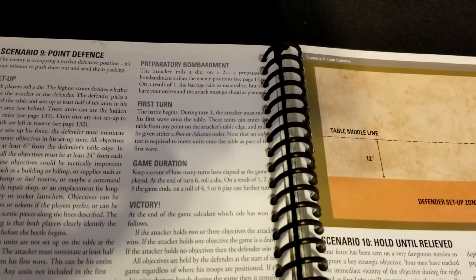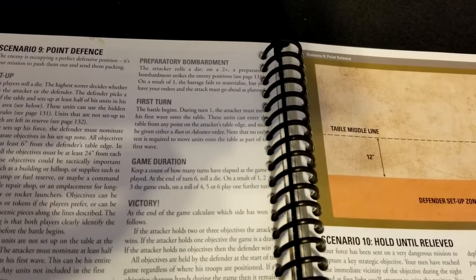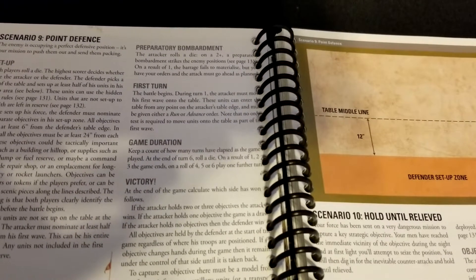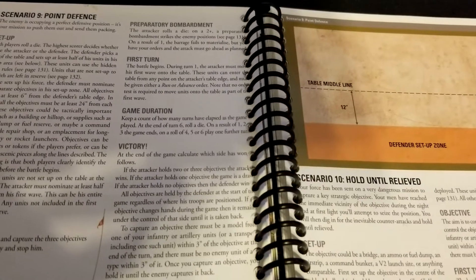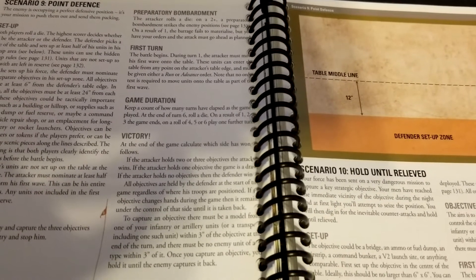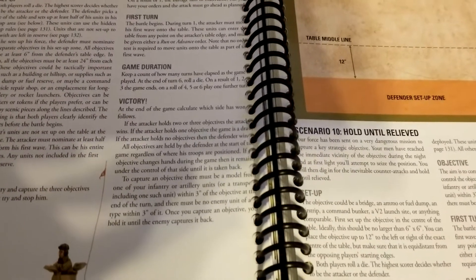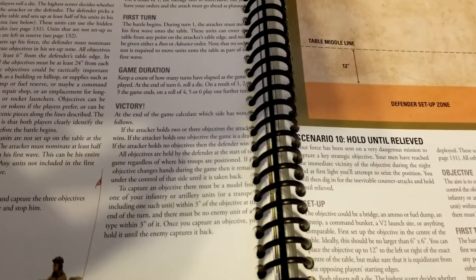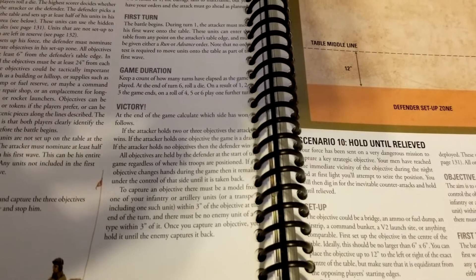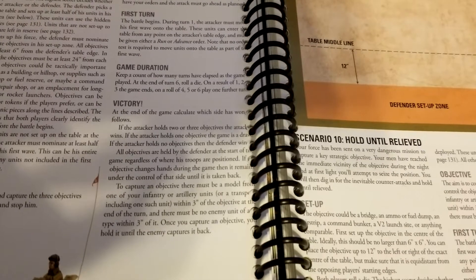On turn one, the attacker must move their first wave onto the table, entering from any point on their table edge — they simply run or walk on with no test required. Game duration: at the end of turn six you start rolling for a possible extra turn. For victory: if the attacker holds two or three objectives, the attacker wins; if the attacker holds one objective, it's a draw.